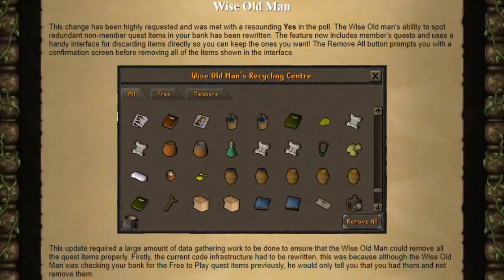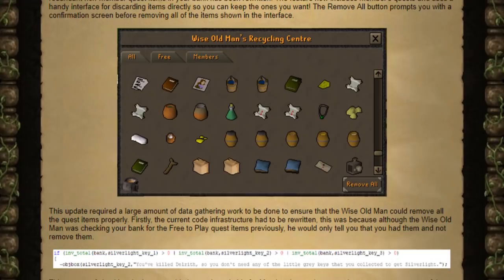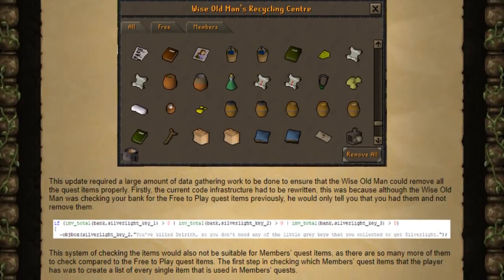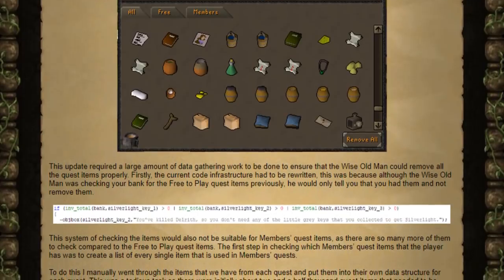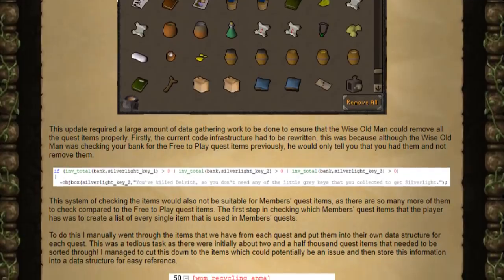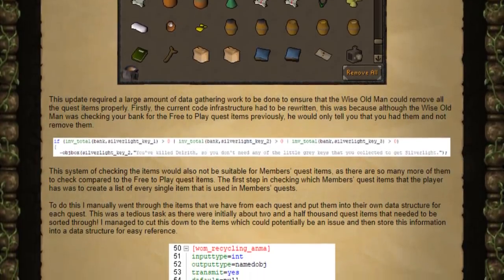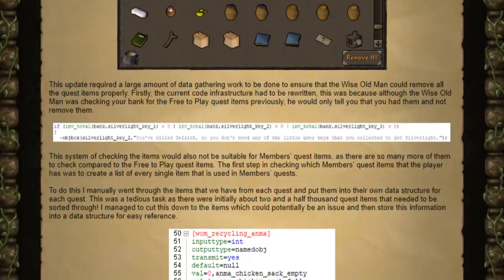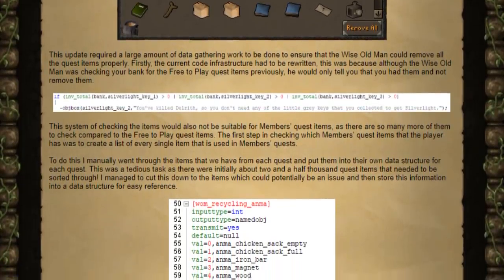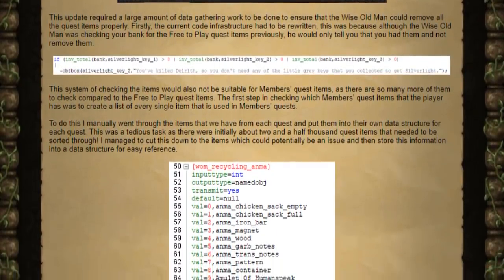Probably one of the best quality of life updates we've received in the entire game is that the functionality of the Wise Old Man is now extended for members items. You can open up the Wise Old Man's Recycling Center interface, and it's going to show you a list of all of the useless quest items that you still have in your bank, and you can remove them all at once. However, I have heard of there being some quest items in there that still actually have a use, so it would probably be in your best interest to still go ahead and look at all of them. They also posted a small dev blog on how they managed to do it.